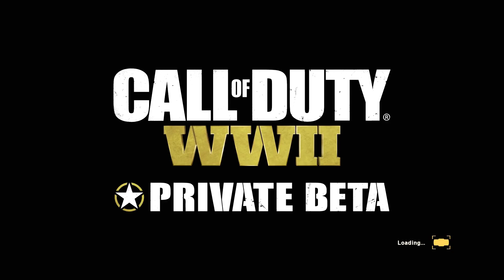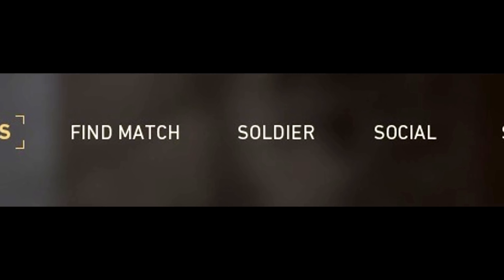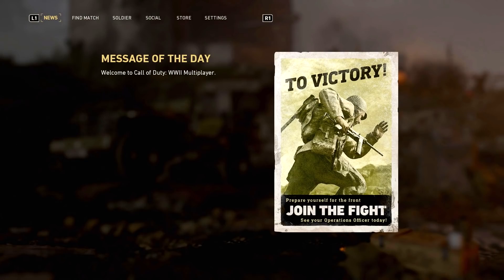I'm gonna skip through the video a little bit because the Call of Duty WW2 private beta loading screen went on for quite a while - I think that's just because he's not really meant to be accessing the beta just yet. Now that we are on the main lobby screen, I'll pause it so you can see what it says. It has a bunch of different categories at the top: news, find match, soldier, social, store, and settings. We are currently on the news tab and it says message of the day: welcome to Call of Duty WW2 multiplayer.